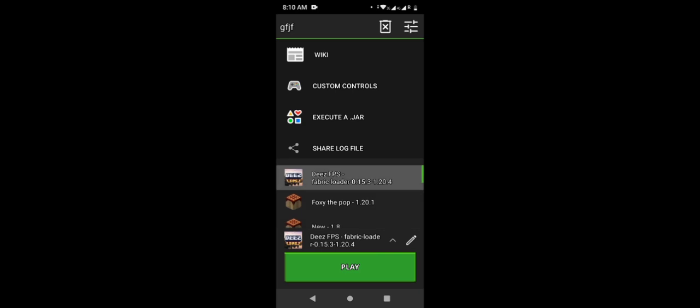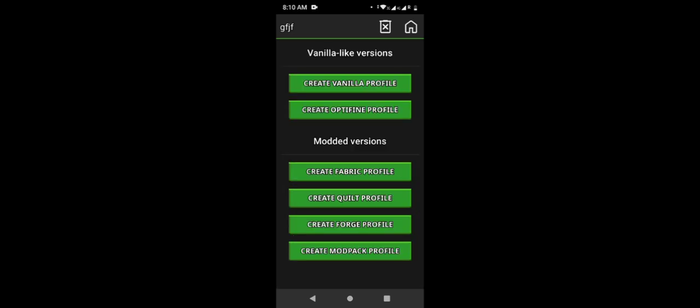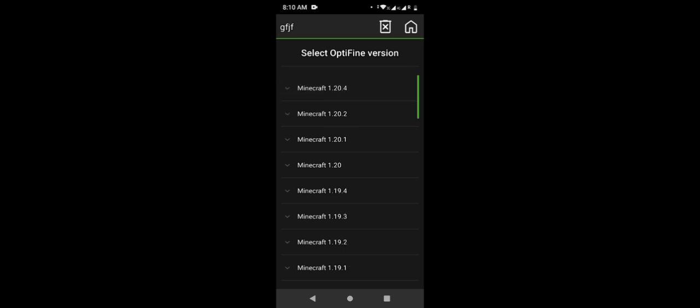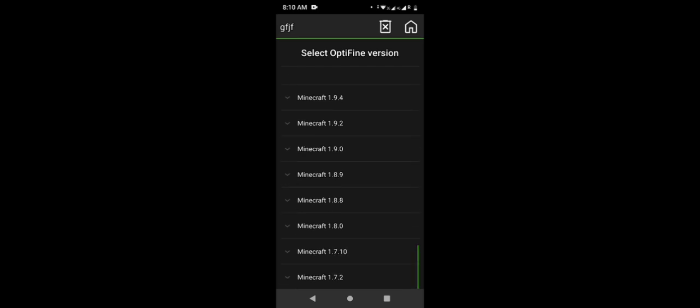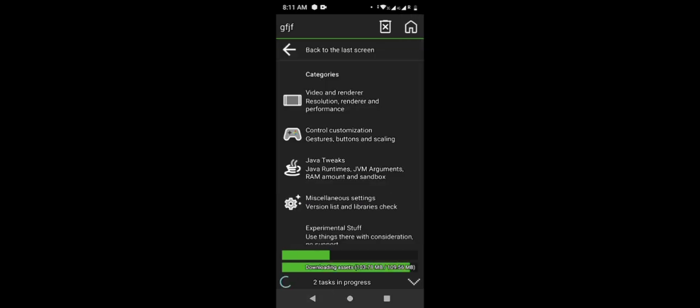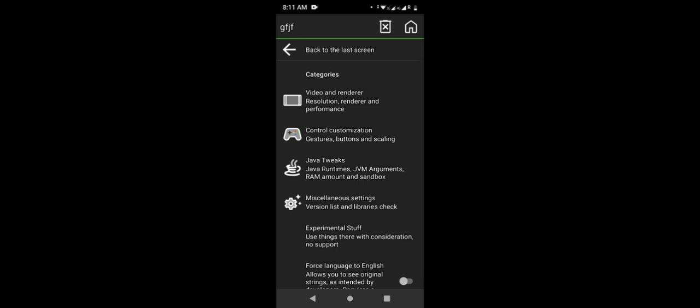For example, I named mine. To install Minecraft Java, you have to find it. Let's install version 1.18.